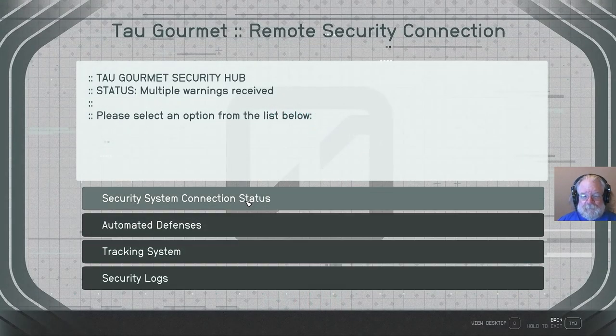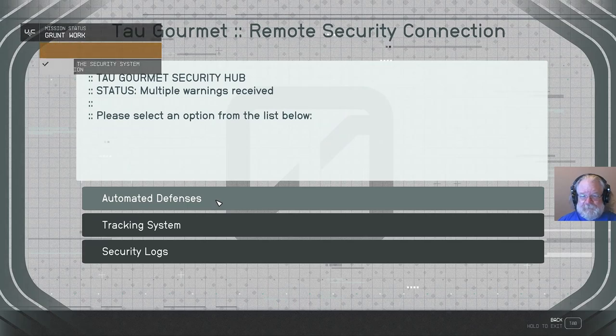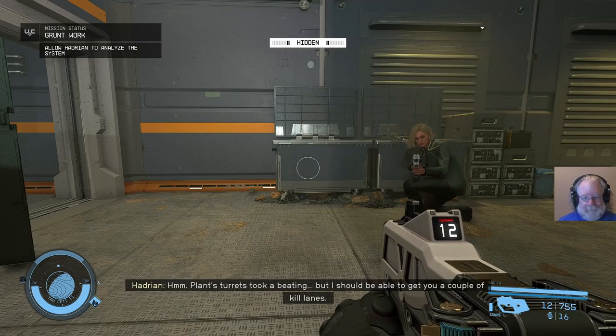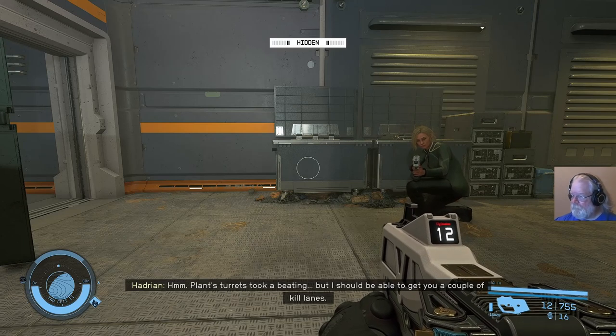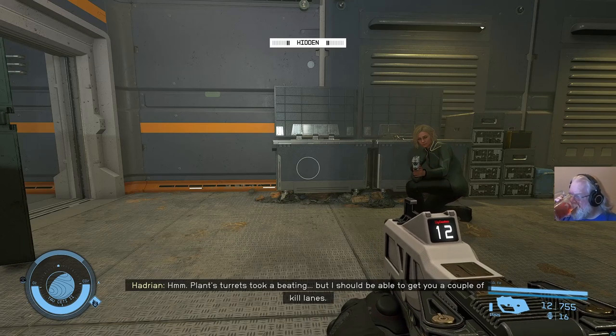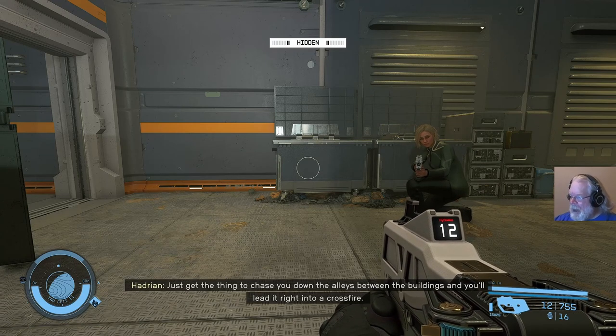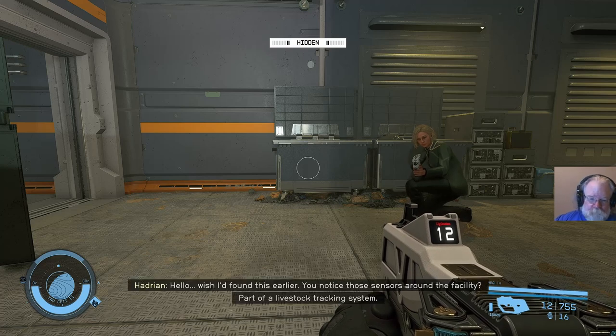So let's see - reset connection. Connection restored, I'll make this quick. Plant's turrets took a beating, but I should be able to get you a couple of kill lanes. Just get the thing to chase you down the alleys between the buildings and you'll lead it right into a crossfire.